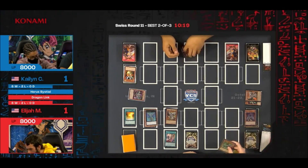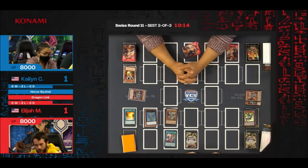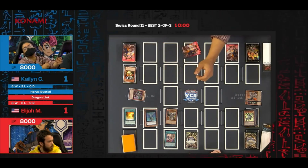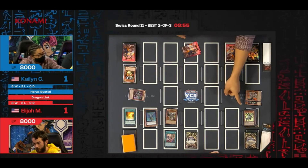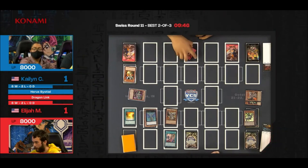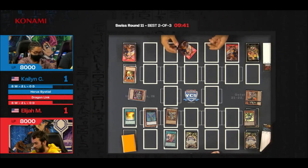Maybe that Droll actually did a number here. Absol Router was not able to activate — there's some discussion as to the sequencing of these cards; it may have involved the Droll. They're questioning if Absol Router is on his deck list. It's been deck checked already. I have the deck list in front — it's definitely there.